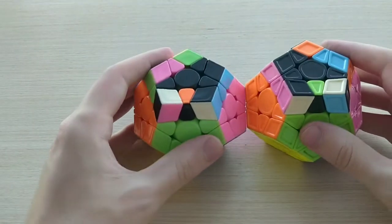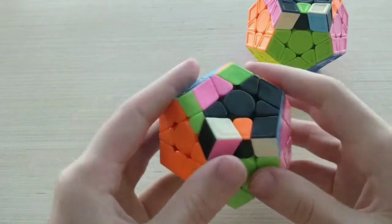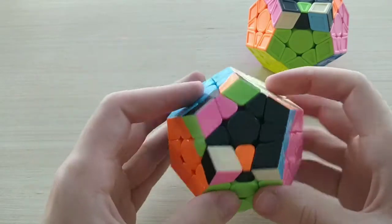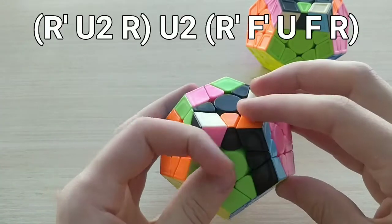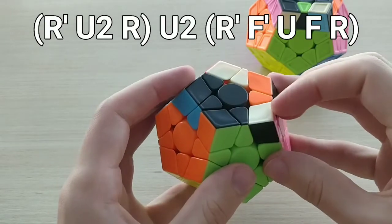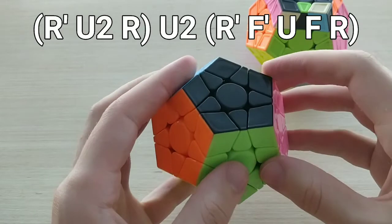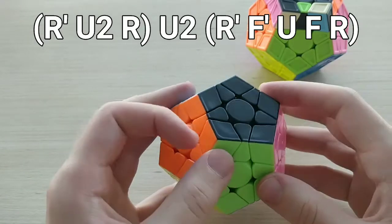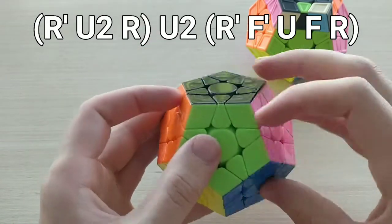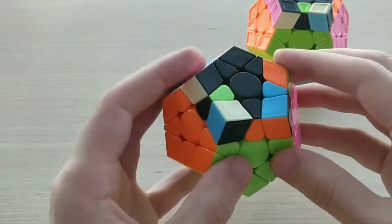For these 14B cases, these two are inverses of each other, so they should be pretty easy to learn. 14B plus is just from this angle and it looks like this: R prime, U2, R U2, R prime, F prime, U, F, R. The unique finger tricks there are that first U2 with your left index, and then those push F and U moves. Just like that — reasonably nice case, just not quite as good as the A cases.